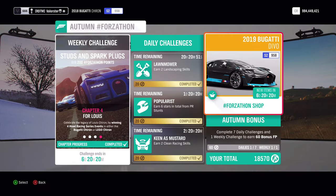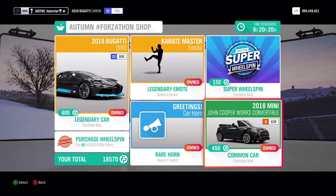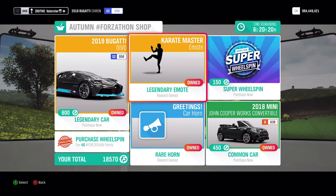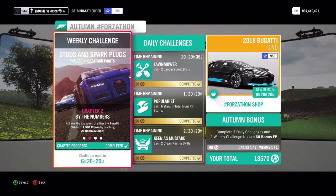Let's have a look at the Forzathon shop. Here we have the Bugatti Devo 2019 and also John Cooper — that's actually also a very good drift car, surprisingly. Then we have an emote and also a horn. So let's have a look at the Forzathon.